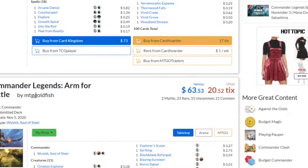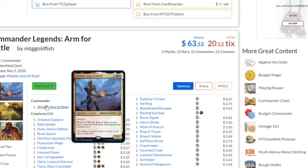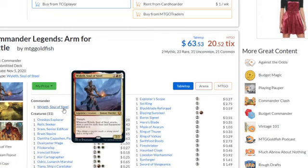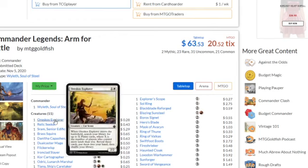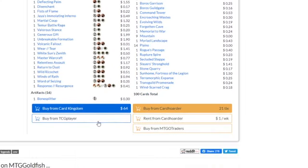The second Commander Legends deck is the Arm of Battle, with Wyleth, Soul of Steel. It's focused on equipment and aura decks. It's nice but doesn't normally have such a high price tag from the cards in it — it's not so flashy, but it's still got decent value.